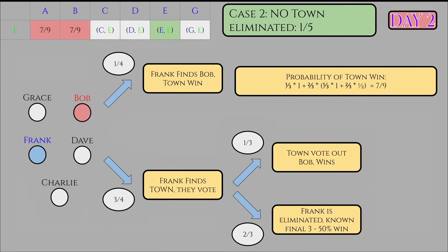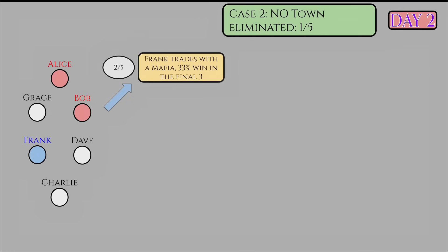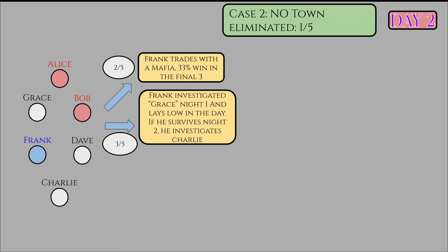Now let's see when Frank investigated Eve on night zero. In this case, Frank effectively wastes his first check. He should be sharp enough to realize that since no one was eliminated, he must have checked the Doctor, who saved themselves. The town should skip voting on day one since there's no actionable information, and Frank should not reveal his role. Eve will then be eliminated during night one, giving Frank a free check. On day two, we consider who Frank investigated on night one. There are two main scenarios: Frank finds a Mafia with 40% chance — he outs himself and will be eliminated in the subsequent night, going to a blind final vote of 3 — or Frank finds a town during night one with 60% chance.